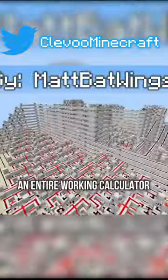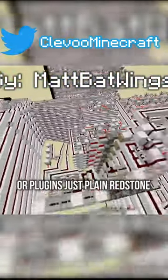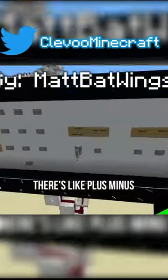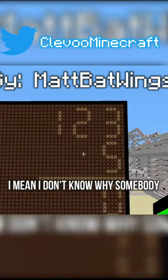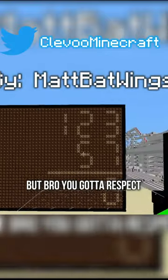Most of us hate math, but this dude literally created an entire working calculator in vanilla Minecraft. He didn't use any commands or plugins, just plain redstone. You power it on, there's plus, minus, and times. You tap it, type the other number, and boom — the result is there. I don't know how somebody has the brains to do this, but you gotta respect the man's dedication.